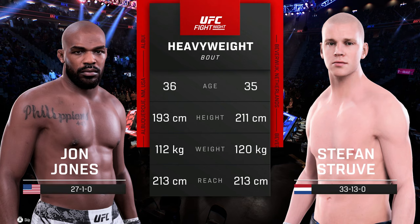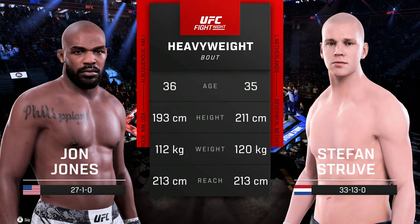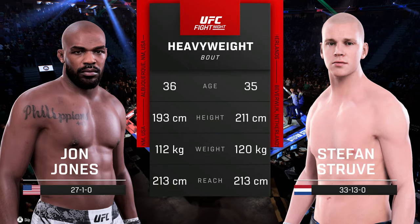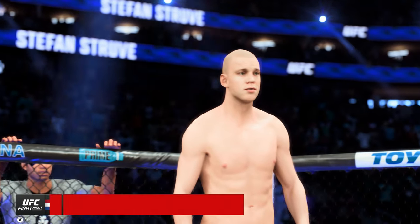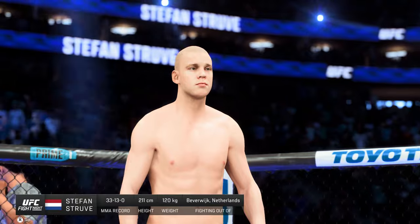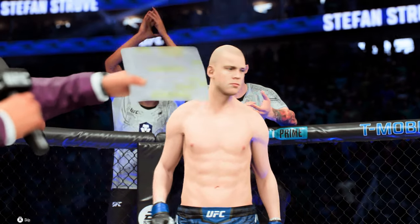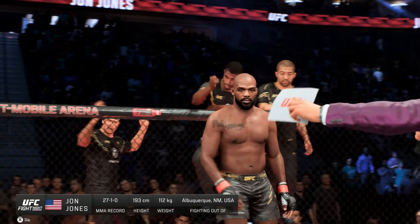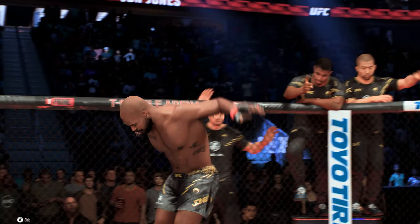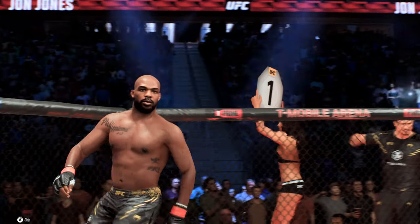And now our tale of the tape for this heavyweight fight. All right, now for the introductions, here is Bruce Buffer. Ladies and gentlemen, this fight is three rounds in the UFC heavyweight division. Introducing first, fighting out of the blue corner, Stefan Struve Jr. And now introducing his opponent, fighting out of the red corner — he is the former UFC light heavyweight champion, Jon Bones Jones!